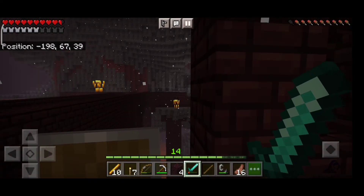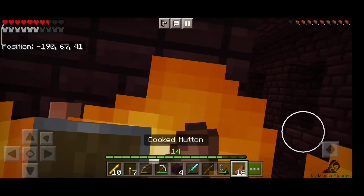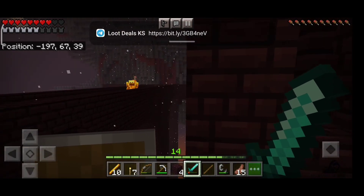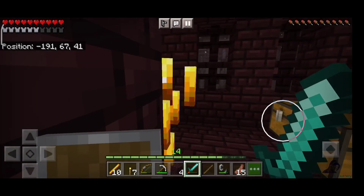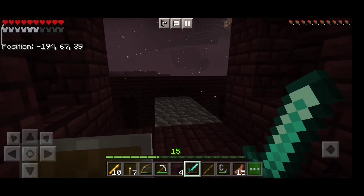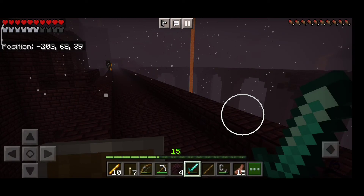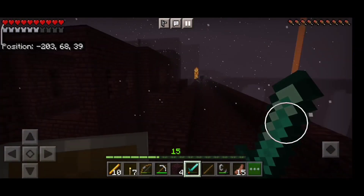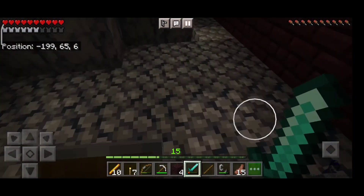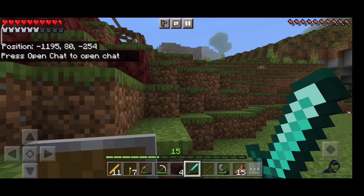In the end I decided to fight rather than just run and hide. I killed the one blaze that was blocking my path — he came to me and I killed him — then it was run for your life. There was a blaze in the air right at my escape point that attacked me, but I pushed through and here we are, back in the overworld.